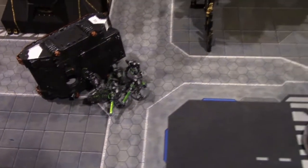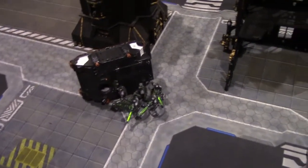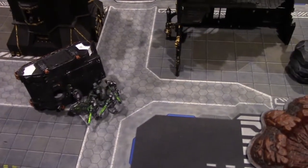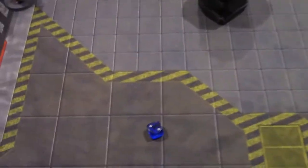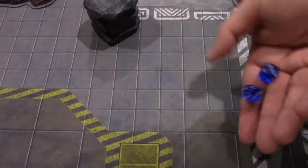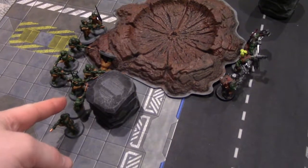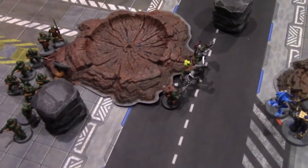Zombie respawn — two and one on the roll. One here, one towards the Orcs. Zombie movement going seven inches. This group is within seven inches and charges Matt's Orcs. Overwatch — hitting on sixes — none hit.